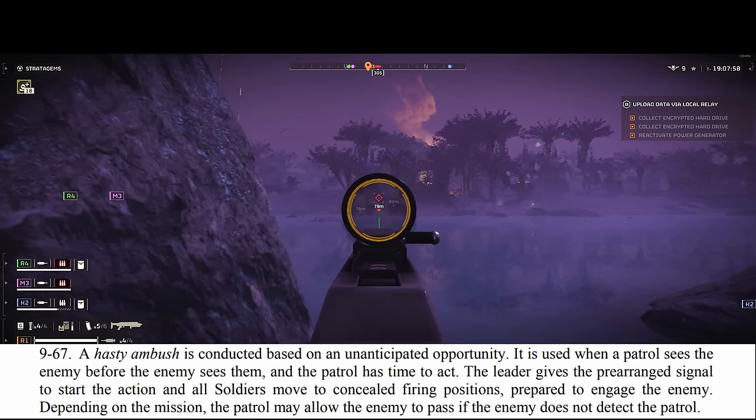In chapter 11, line 19: 'Rapidity is the essence of war. Take advantage of the enemy's unreadiness. Make your way by unexpected routes, and attack on unguarded spots.' From chapter 3, starting at line 8: 'It is the rule in war, if our forces are 10 to the enemy's 1, to surround him. If 5 to 1, to attack him. If twice as numerous, to divide our army into 2. If equally matched, we can offer battle. If slightly inferior in numbers, we can avoid the enemy. If unequal in every way, we can flee from him. Though an obstinate fight may be made by a small force, in the end it must be captured by the larger force.'